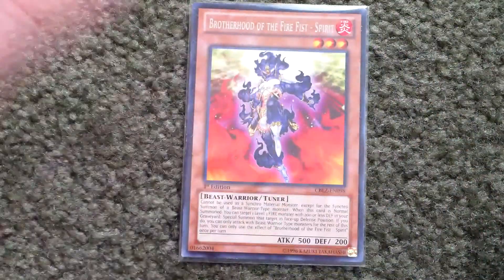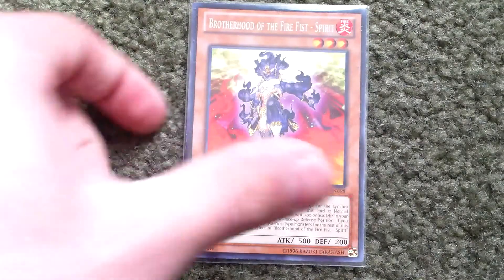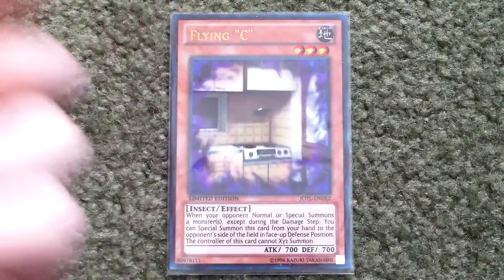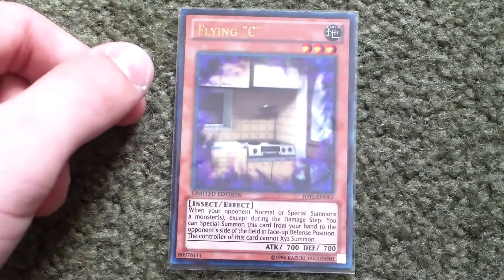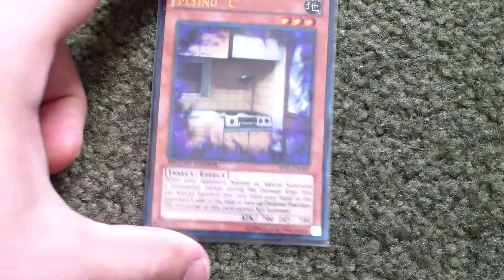I play 1 Spirit just to get out Kirin or a level 8 synchro monster combined with Coyote — very good. I play 1 Hawk — still very good. For tech choices, I play 1 Thunder King to prevent special summons. I also count this next card as a staple for Fire Fist — it prevents your opponent from XYZ summoning. They can still get out synchro monsters, but it stops them from summoning any XYZ monsters.